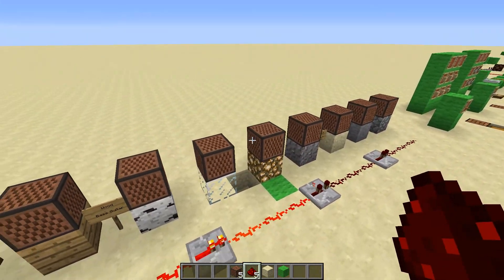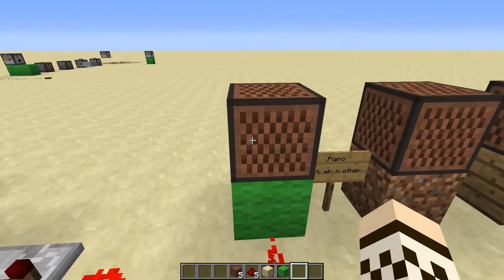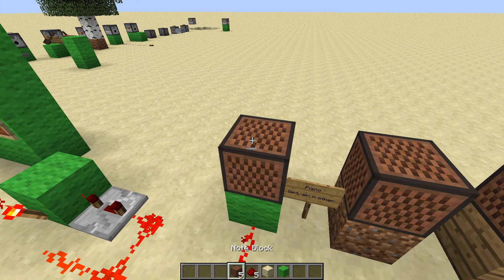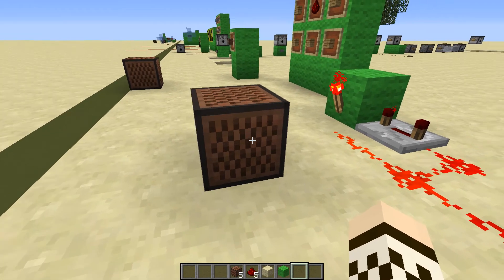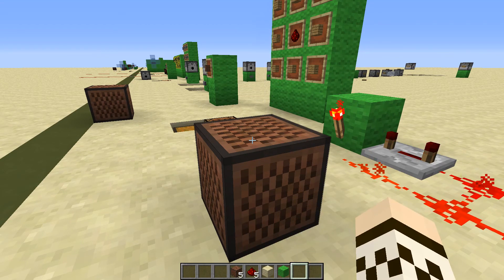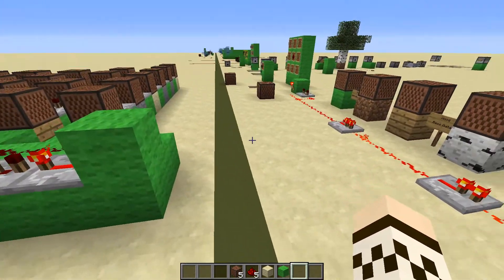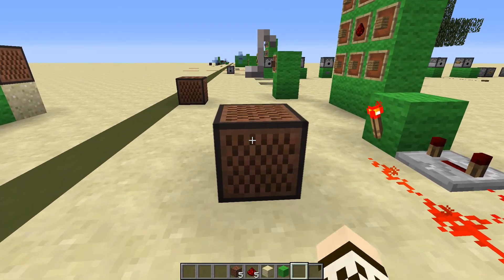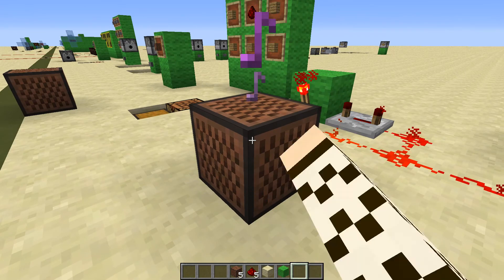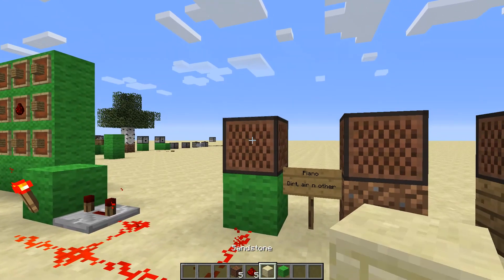You can change the kind of noise with the block under a note block. There's also something else you can do: if you right-click on a note block, you can see the sound changes. Click again and it goes up a note. You can hear it making the noise as you click so you know what you're setting it to. It goes up through the different notes and then starts back at the beginning, so if you go past the note you want, you have to go all the way around.